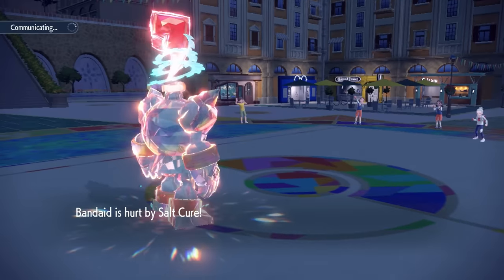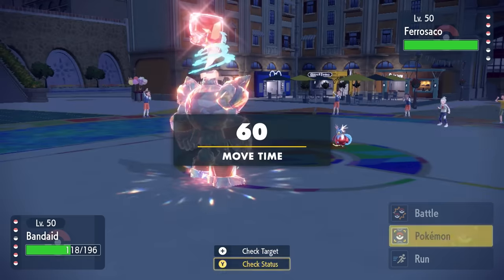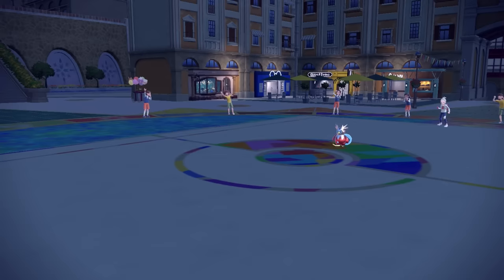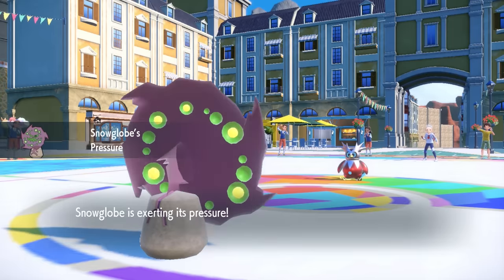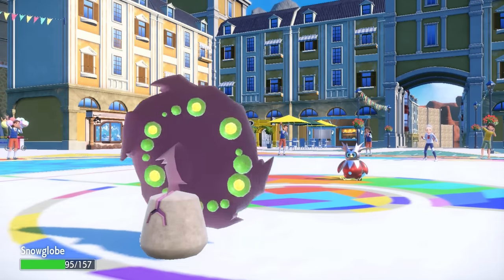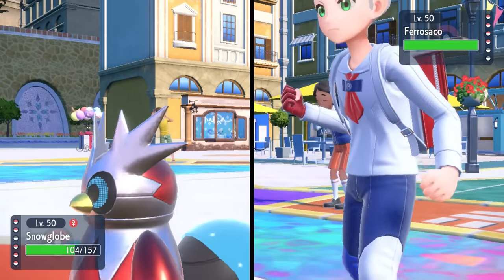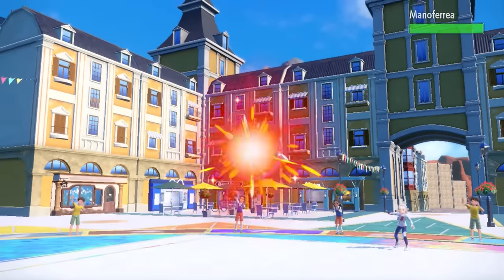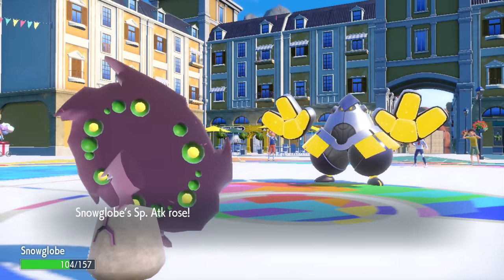That's fantastic because Choice Specs Gengar is a hard-hitting problem — fast and now it's dead. We take some Salt Cure damage, which is mostly fine. The bad news about knocking something out is that the revenge killer Iron Bundle comes in. At this health, a Hydro Pump is kind of the only thing that knocks me out, so I bring in Spiritomb to sponge and see what Bundle wants to do. They actually go for Air Cutter — like, what? It's hilariously the best damage option apart from Hydro Pump and has a high crit chance. Spiritomb came in expecting to be 2HKO'd, but they didn't address the problem, so now I go for Calm Mind.